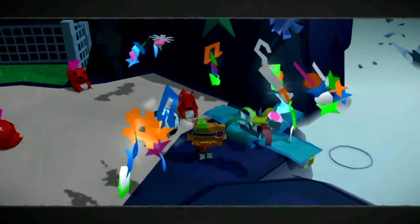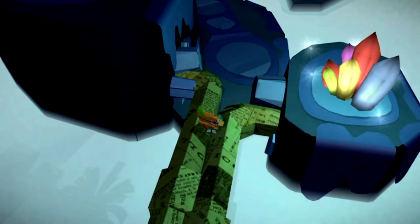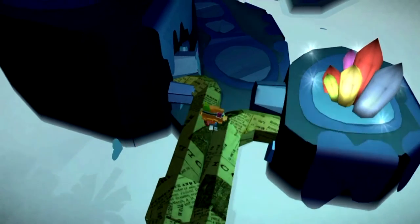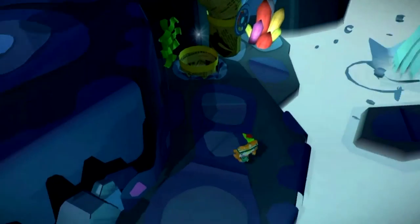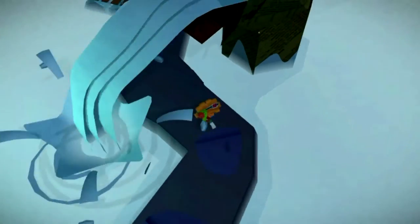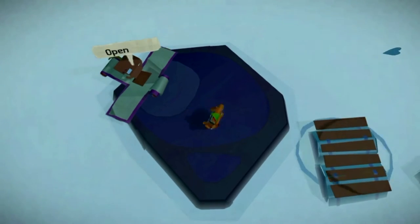You have now opened a blue present. For another red present, just continue making your way through the level across some pipes. You will come to this area — instead of going left, jump on this little island on the right, keep going, make your way across, and there is another red present.